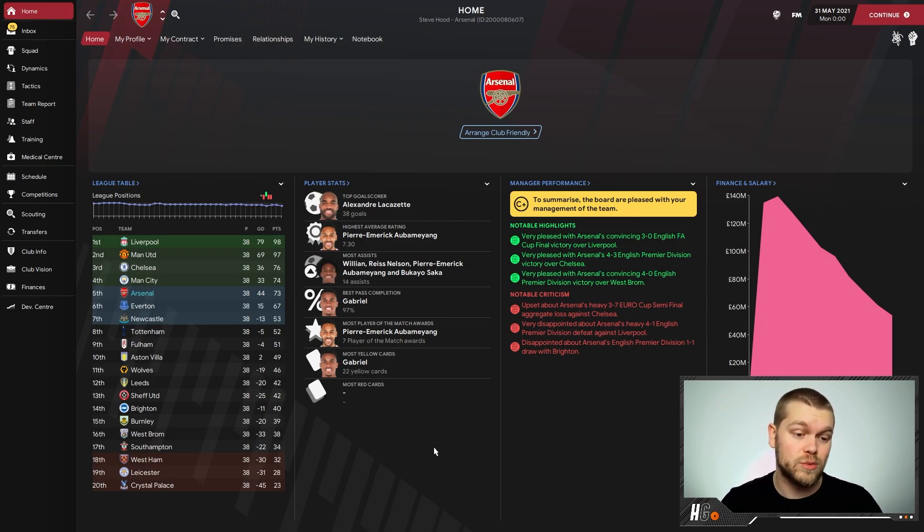Liverpool winning the title on 98 points is mightily impressive. In terms of player stats, Lacazette is top goal scorer and Aubameyang has the highest average rating. There are four assist leaders on 14 apiece — Willian, Reiss Nelson, Aubameyang and Saka — giving 56 assists between them. I can only assume this tactic has scored a lot of goals. Gabriel picked up 22 yellow cards but no red cards — probably because the formation limited Luiz and Xhaka time on the pitch. Notably, Arsenal secured a convincing 3-0 FA Cup Final victory over Liverpool — there is silverware here!